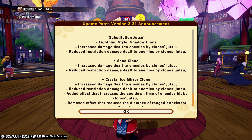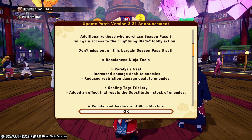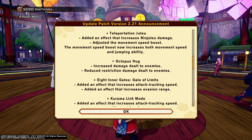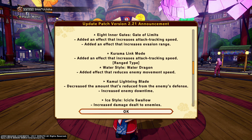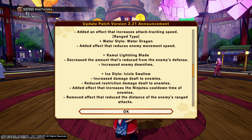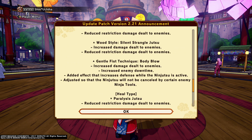A couple of things have changed. I haven't played since Neji came out, about two months ago. Rebalanced Ninja Tools — Octopus Hug does increase damage now, that's not good. Kurama Link Mode added an effect that increases attack tracking speed. Water Style Water Dragon added an effect that reduces enemy movement speed. Kamui Lightning Blade decreased the defense reduction amount. Ice Style increased damage and reduced restriction damage — they've added a lot of stuff for Ice Style. Lightning there also increased damage dealt to enemies, which is pretty good because I use that especially.